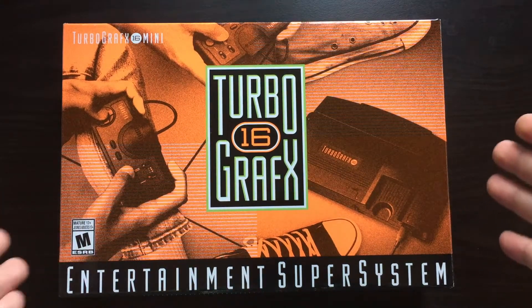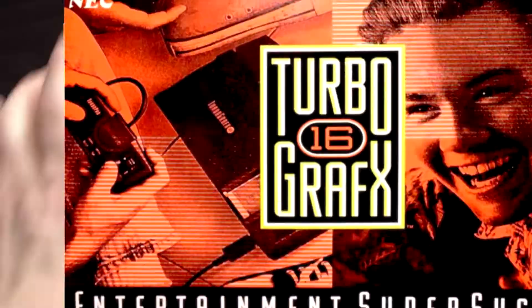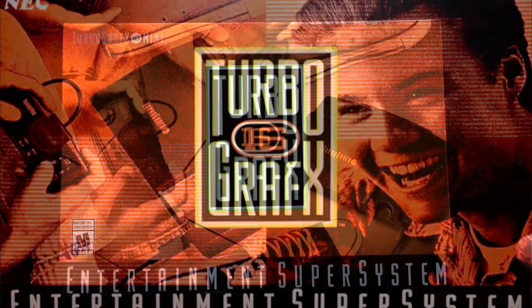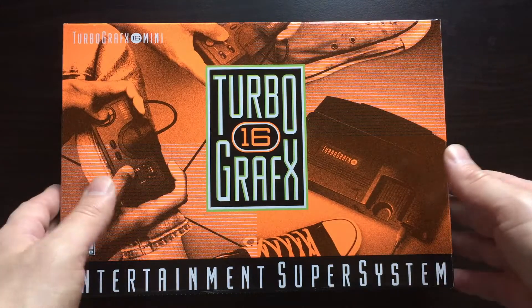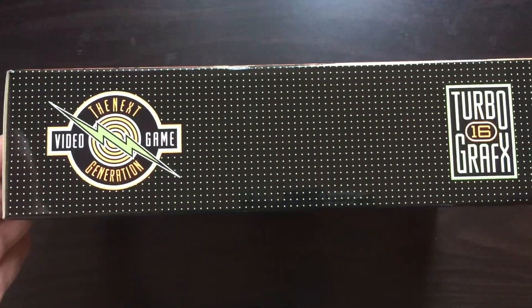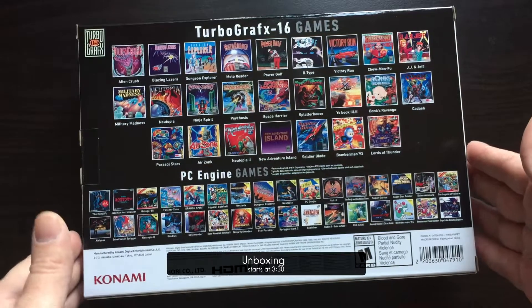Here's the box — it kind of has a color scheme that I remember from the original box. I remember the original box had a dude's face on one side, which isn't here, but it still looks pretty good. Here's the top of the box, and the back shows off all the games.